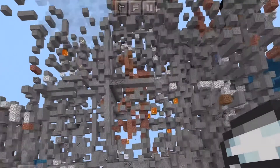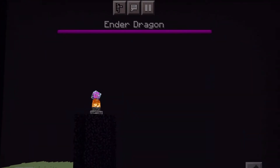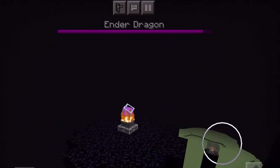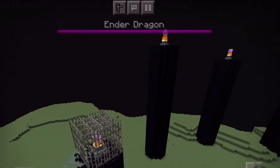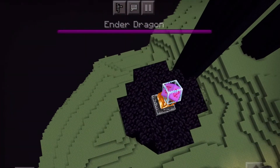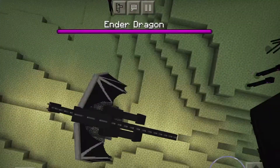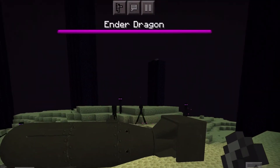Next up we've got the Ender Dragon. Now that I'm in the End, I need to get rid of all these end crystals so that if the Ender Dragon takes any damage it can't heal. Now that that's done, I'm going to wait for the Ender Dragon to come back so I can set off the bomb right next to it.